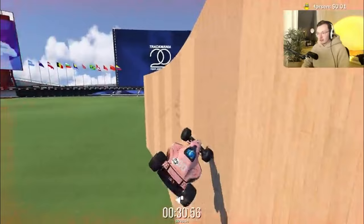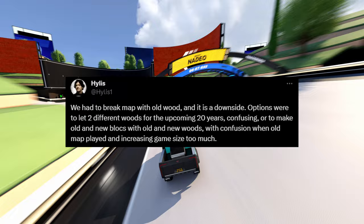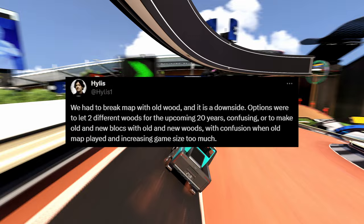Helis, the lead developer of Trackmania, responded to these changes saying they had to break maps with the old wood in order to make the distinction between the new and old wood clear, and that introducing a new surface instead of changing the old one would increase the game size too much.